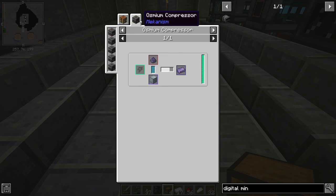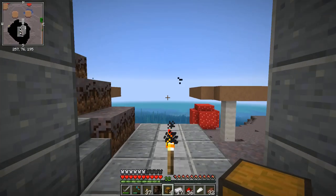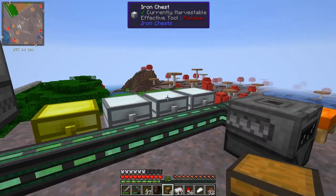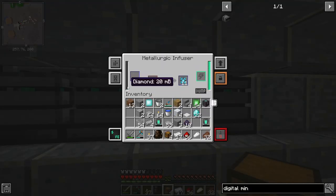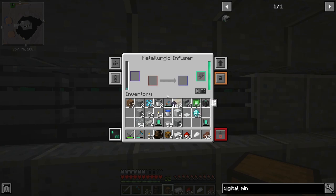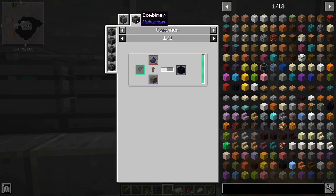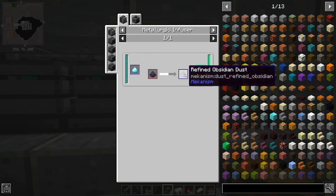So once those are finished we'll put the obsidian in. In the enrichment chamber I'll put a diamond in to get an enriched diamond, then top that up. I've put the rest of my obsidian dust in here because there isn't really any other use for it — turning cobblestone into obsidian is pretty useless to me — so I'll use all of this for refined obsidian ingots.